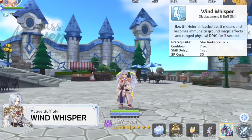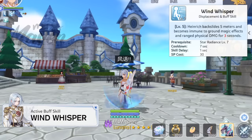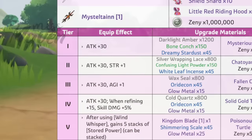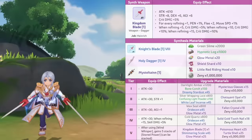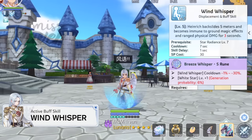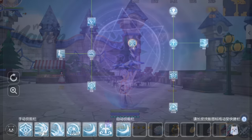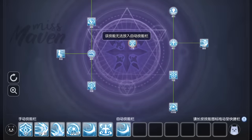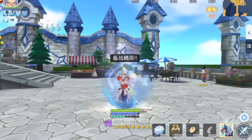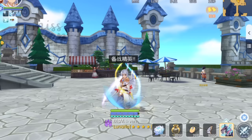Next is Wind Whisper, wherein Heinrich will backslide 5 meters, becoming immune to ground magic effects and ranged physical damage for 3 seconds. When equipped with a tier 5 Kingdom Blade, he'll gain 5 stored power stacks every time he casts Wind Whisper. Its cooldown of 7 seconds can be reduced by CD reduction gears and the S rune, with max value lowering Wind Whisper's cooldown to 4.9 seconds. Wind Whisper cannot be placed in the auto skill bar but can be included in Prepare for Elite, which removes the backslide animation to quickly acquire 5 stored power stacks and immunity effects without distancing from your target.